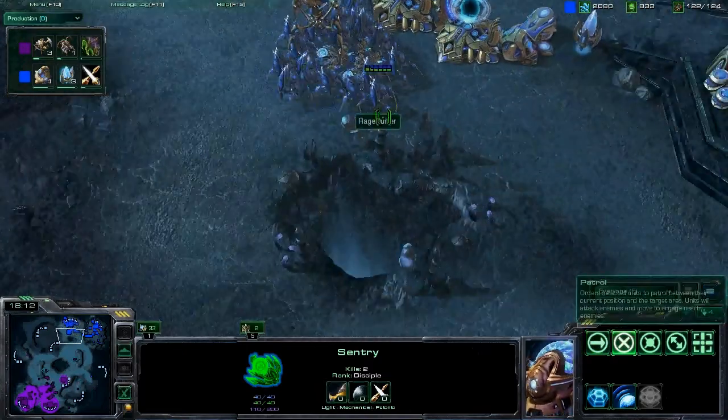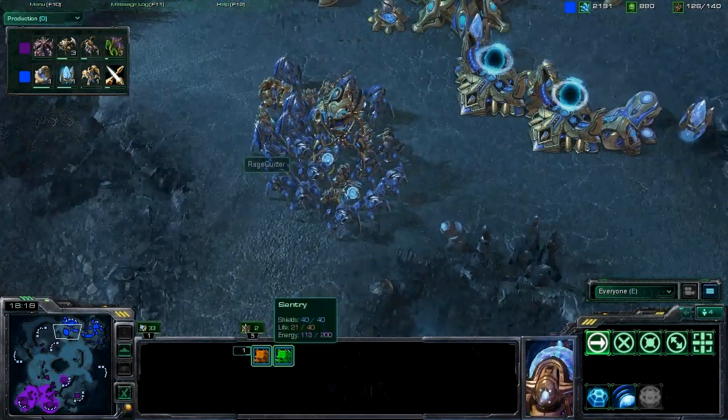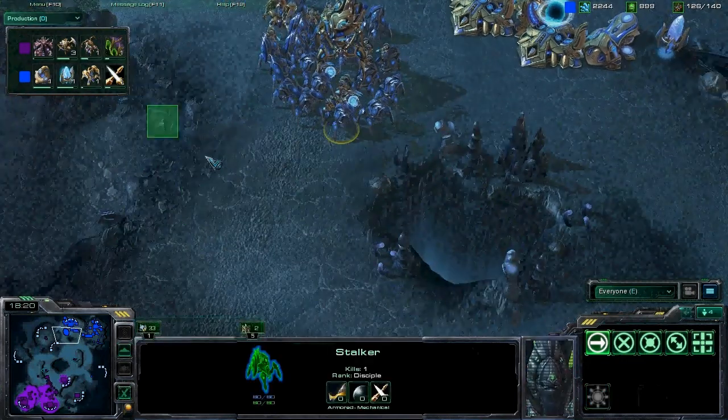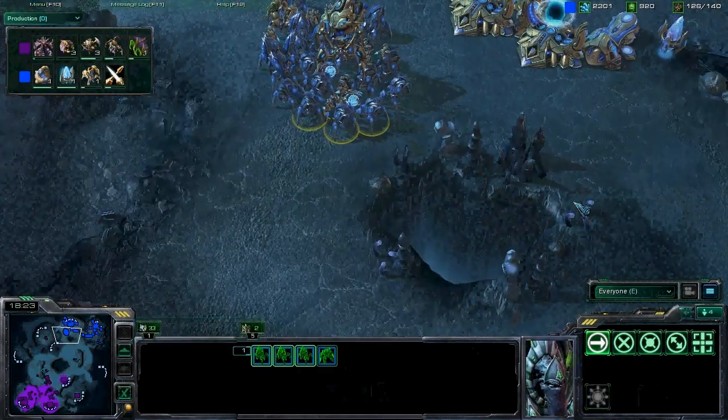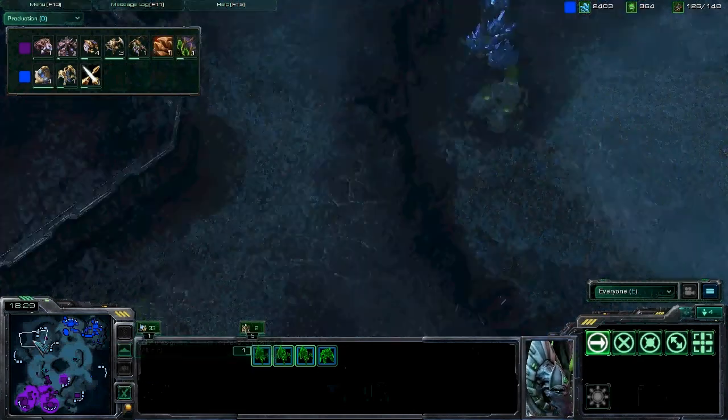What Ragequitter is doing is holding back these sentries. He's staying near these chokes, so if Smutna was to attack, Ragequitter could throw down some force fields and beat up this army pretty quickly.